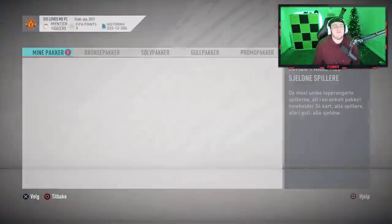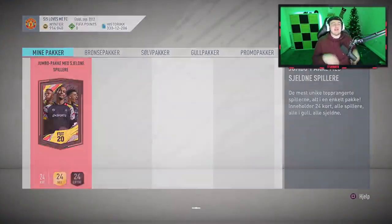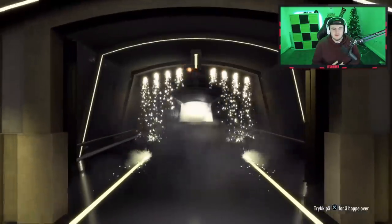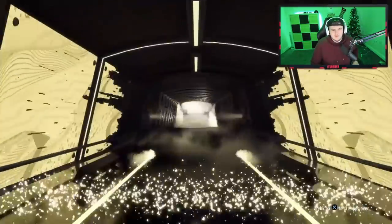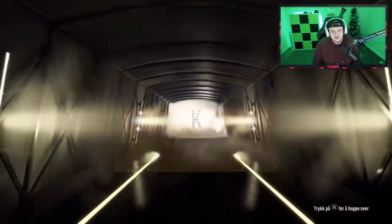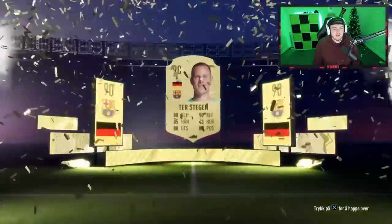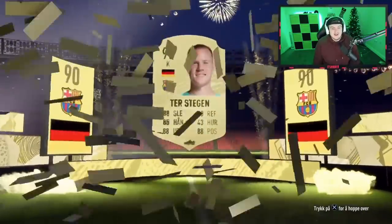Second 100k pack coming up — please EA, please give us a walkout. Give us an icon. Come on. What is it gonna be? Walkout! Thank you — finally! And it's German, and it's goalkeeper. Hey, ter Stegen's good — 90-rated ter Stegen! That is actually really good.